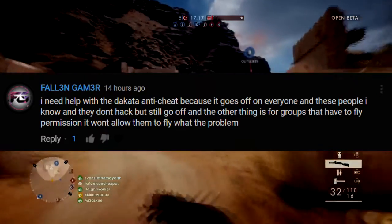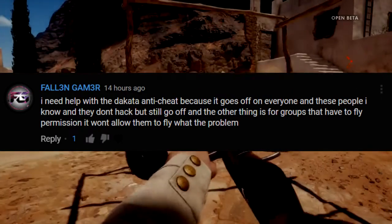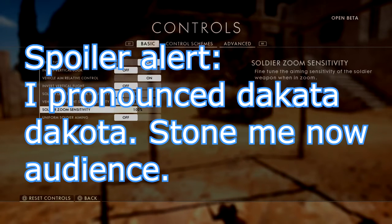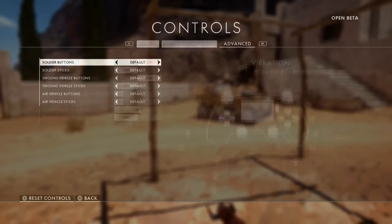Our next question is from Fallen Gamer: Dakota AntiCheat is going off on players that I know are not cheating, even when they fly. Is there a way to fix this? A lot of anti-cheat plugins will detect regular flying and consider it cheating. In order to fix that, you'll have to give your players a bypass permission.